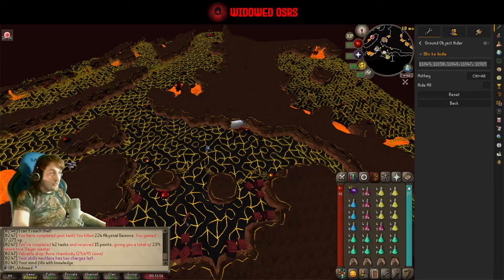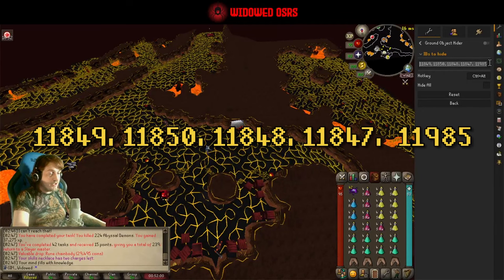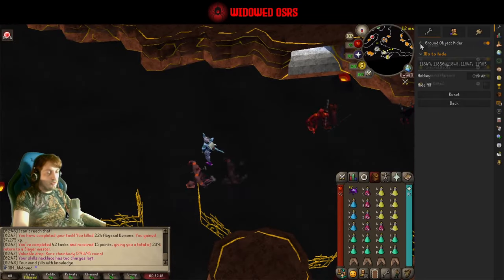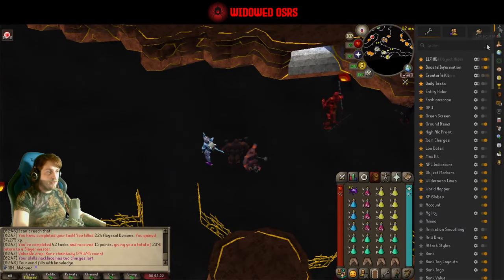Coupled with the list of exactly which enemies you have, you know what you're looking for — you find them and position accordingly. I highly recommend both of these plugins, especially if you're learning. People have also asked how I hide the lava lines because they're really distracting. You put these IDs into the Ground Object Hider plugin — it's not default, you might have to install it from the plugin hub. I'll try and remember to put them in the description.